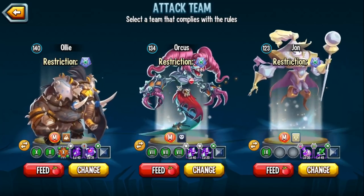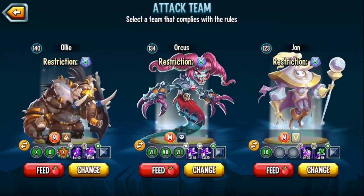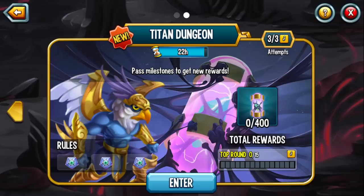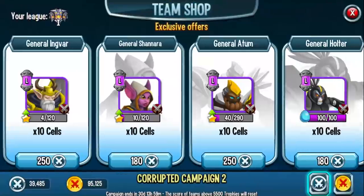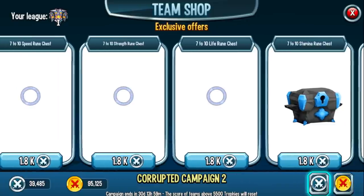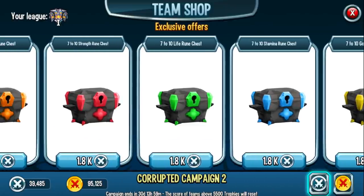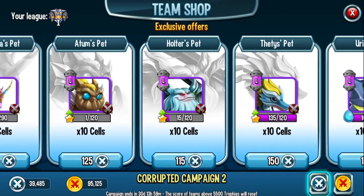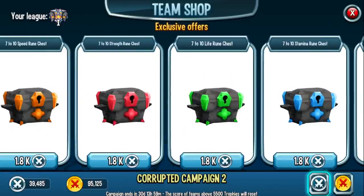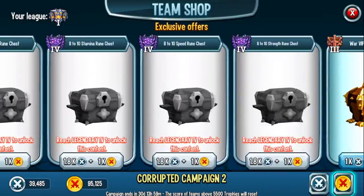It's a level 10 rune but I'm only giving him two level 10 runes and the other one is Speed. If you are free-to-play and you don't have 10s, use 7s. You can get level 9s and 10s in Legendary One and Two leagues. If you're having trouble getting runes, go to the Team Shop. The best thing to purchase are not these legendary monsters - the best thing to purchase are the 7-to-10 rune chests, this is the best value in the game. I have been saving forever - 40,000 war coins, 95,000 war metals - waiting for SP to put some exclusive monsters in the team shop, like we have Influxer in the Grand Holes. I promised I wasn't gonna rant and look at me.